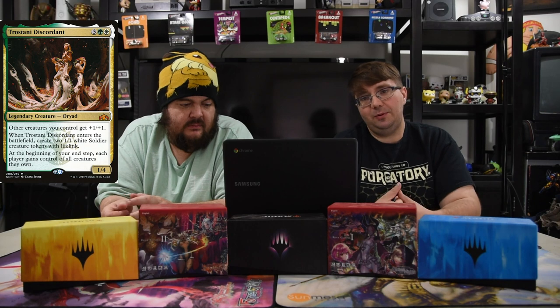Next up is Trostani Discordant — three, white, and green for a 1/4 Dryad. Other creatures get +1/+1, and when she enters the battlefield create two 1/1 white soldier tokens with lifelink. At the beginning of your end step each player gains control of all creatures they own. This was in the sideboard before Agent of Treachery was banned — she's a good counter to it — but since it's banned you probably don't need her anymore.